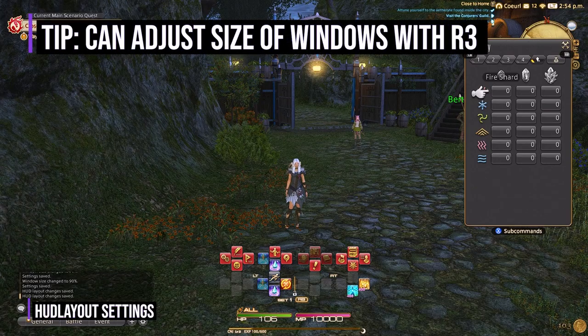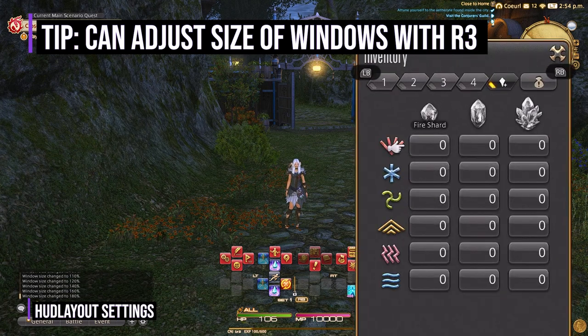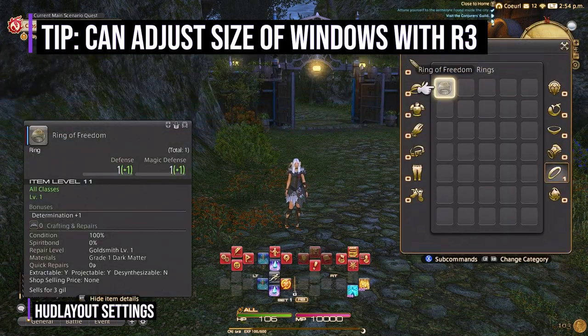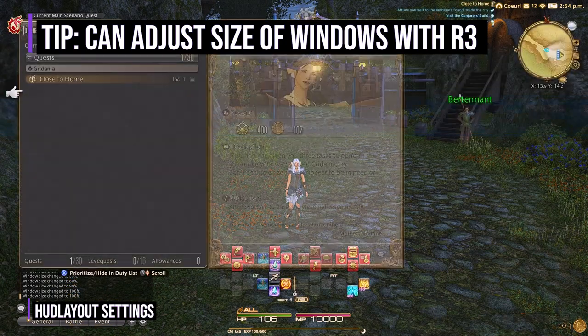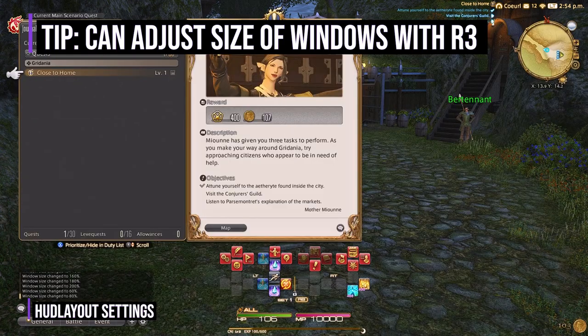My next tip is you can adjust any menu you're in with the right analog stick on your controller. You simply open a menu like inventory and press down on the right analog stick and it will increase in size up to a point and then start over from the lowest size. This way you can easily adjust the size of the menus without having to go back to the HUD layout settings each time.